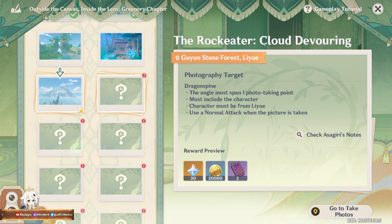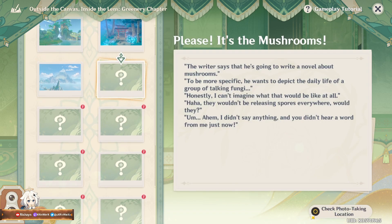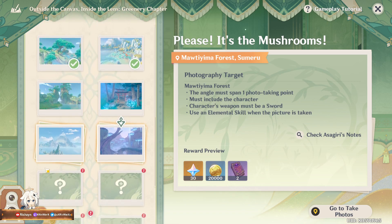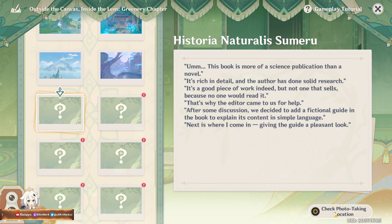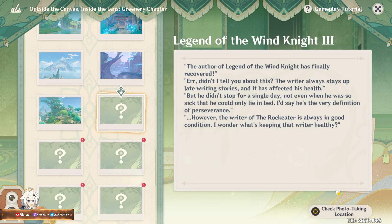Worth taking a photo — where is that? Goofwa Stone something? It's the mushrooms. It's indeed mushroom. The last two locations are Historia Naturalis Sumeru, which is located in Sumeru, and Legend of the Wind Night 3.